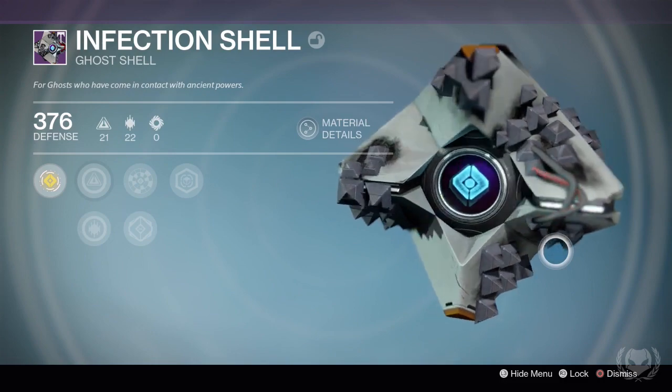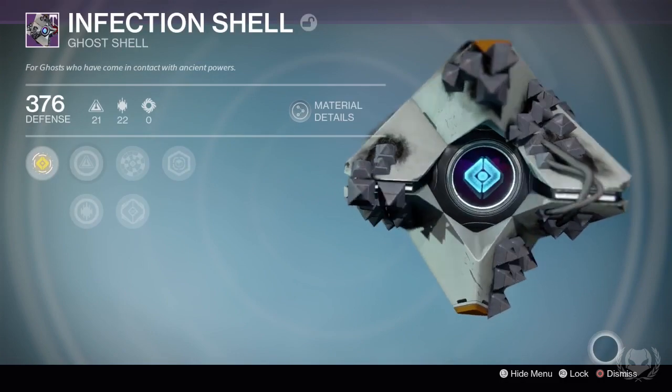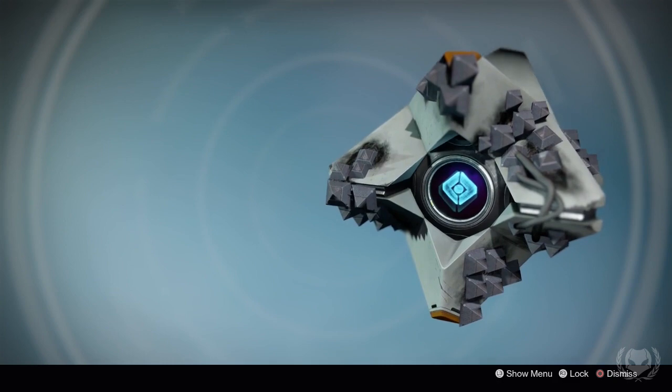With factions, you can just keep dumping as many materials as you have to keep ranking up until you finally get a ghost shell.